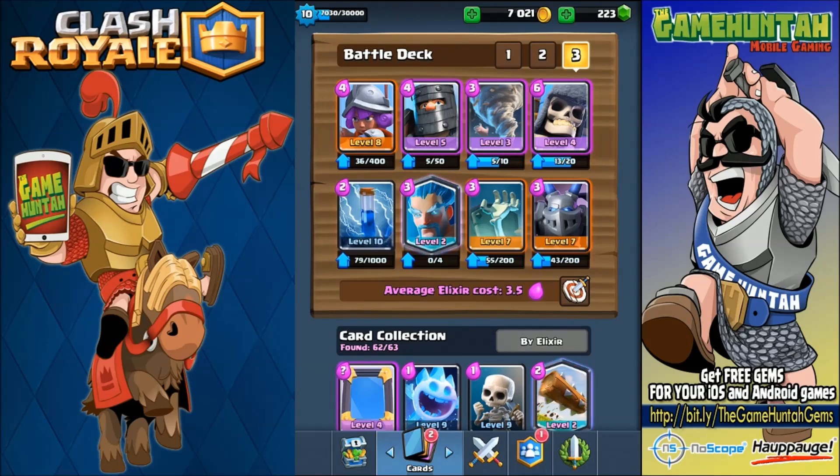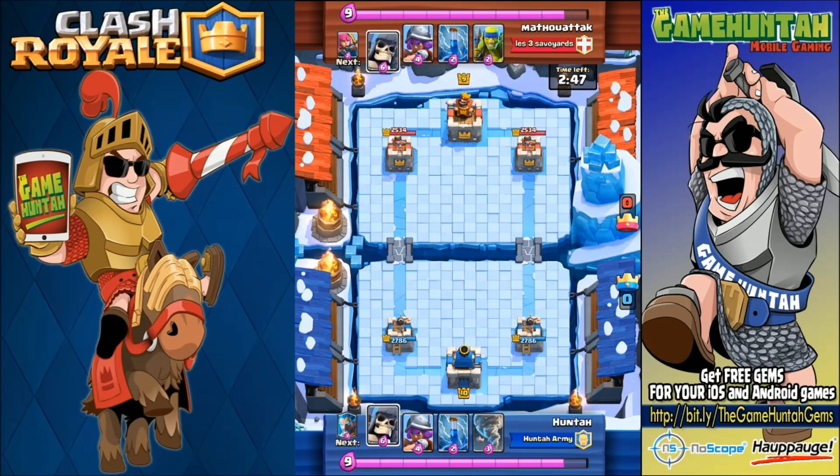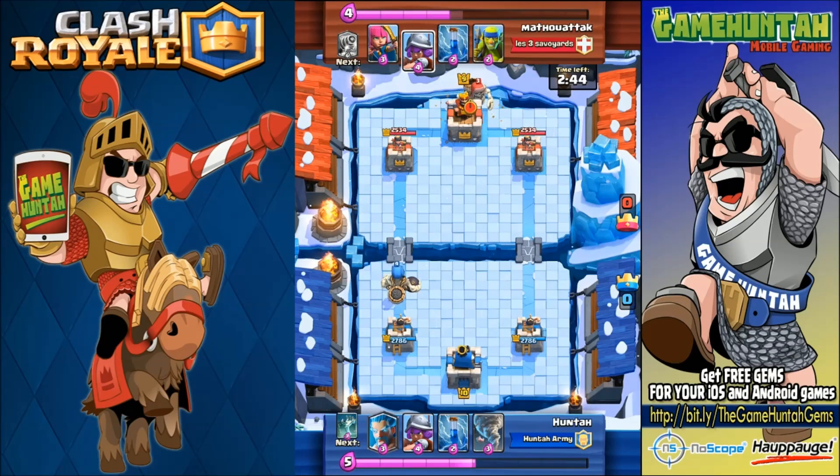You guys ready? Let's go to the arena — battle number one. I'm going to start with the giant skeleton, musketeer, Zap, and tornado. My opponent has giant skeleton, musketeer, and Zap. This is a mirror match! And also a Britney Spears card. We're both going to start with the giant skeleton.